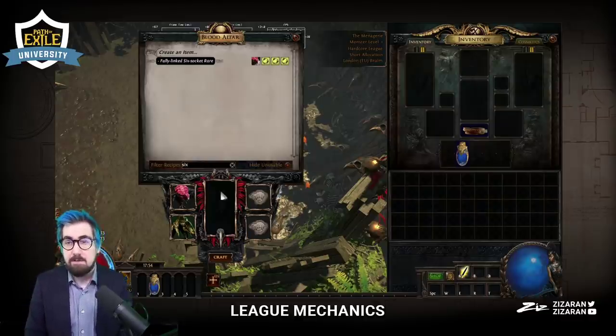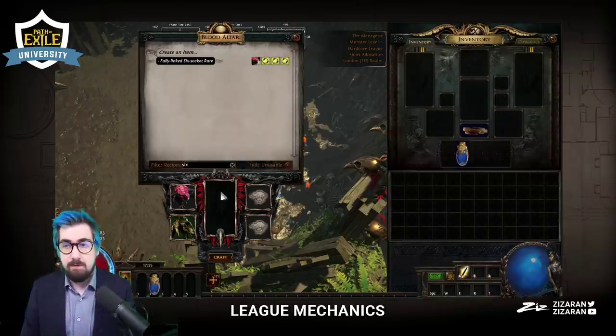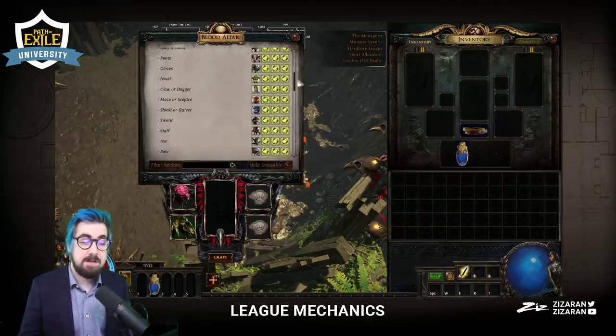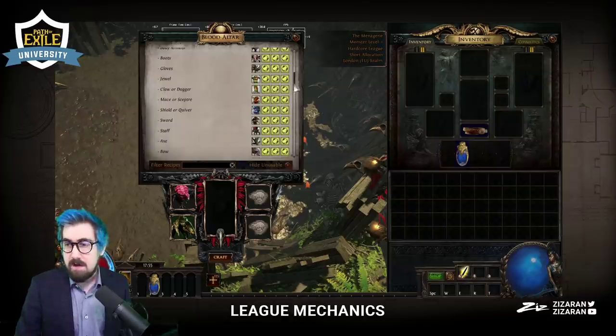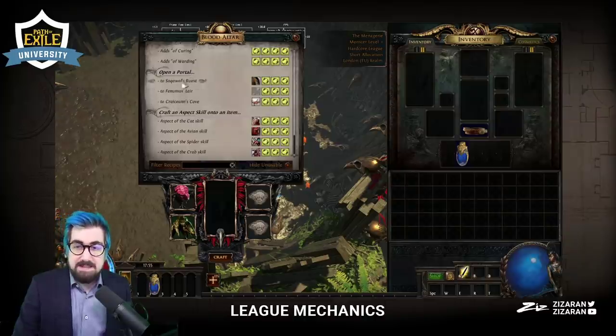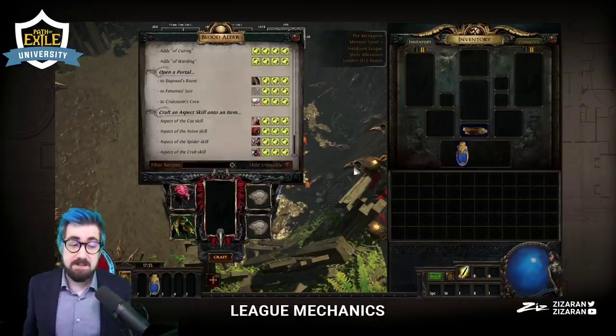You have all the portal beasts, which are great. These have some required level — I can't remember the crab or the bird, but Fenimus needs to be captured in a tier 10 map or higher, and then the tiger needs a tier 13 map or higher.